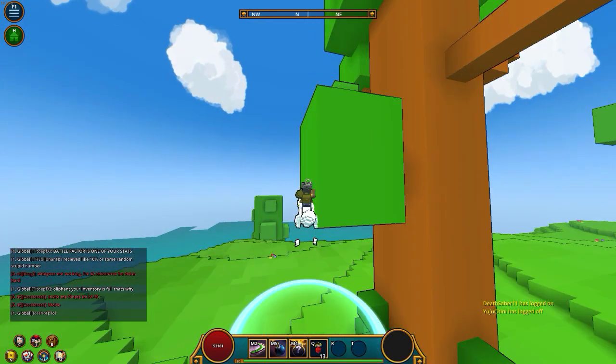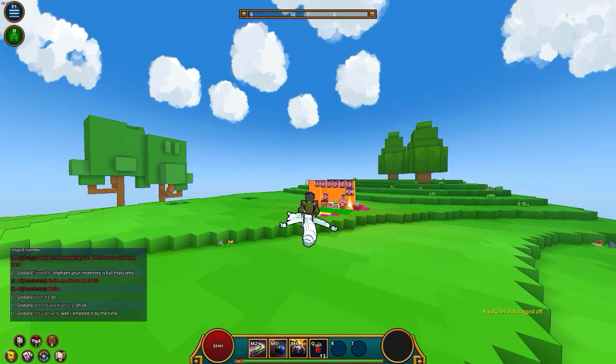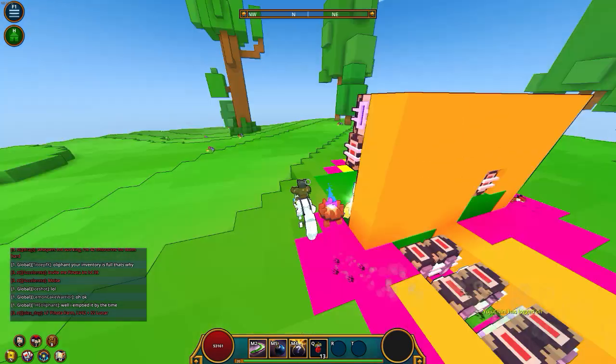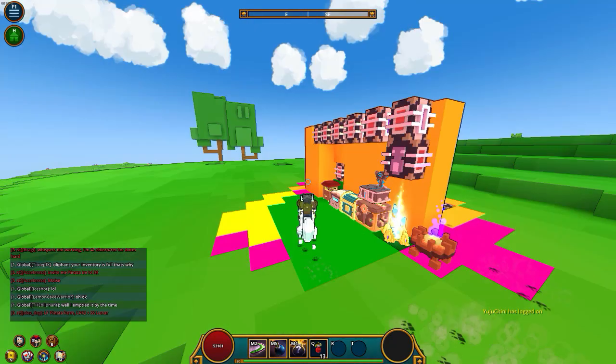That's 45k — almost 50k flux give or take. That's a really good way to get pentaforges and radiant really quick.